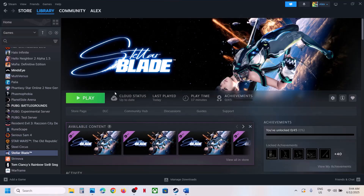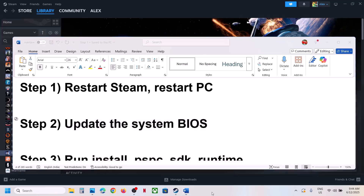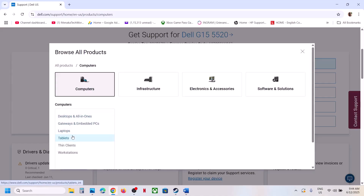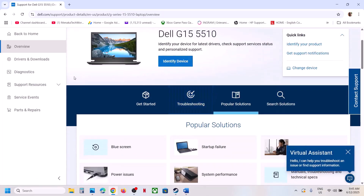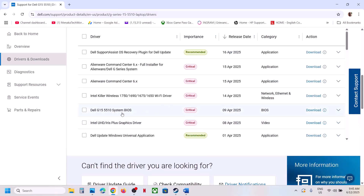After the system restart, launch the game. The next step is to update the BIOS — this has worked for many players so it might work for you. Go to your system manufacturer's website: if you have a Dell, go to Dell; Lenovo or Asus, go to your respective manufacturer's website. Select your model number, then go to drivers and downloads, find the BIOS update, select the right operating system, download the BIOS file, and run it to install.